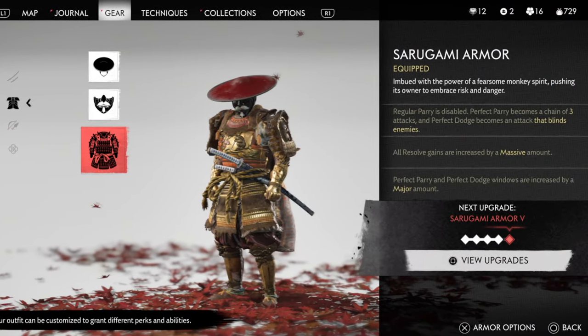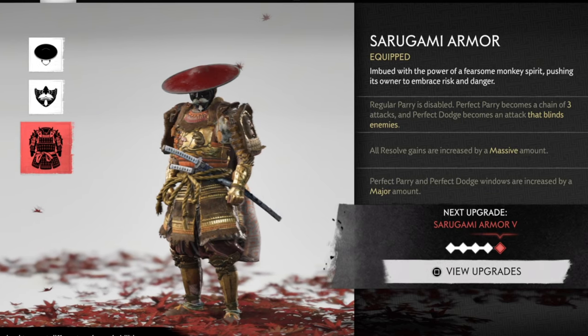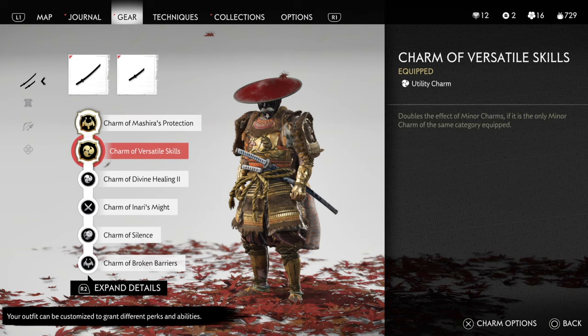Obviously it's the Saragami armor again, but this time instead of taking advantage of the massive amount of resolve, you're taking advantage of that perfect dodge special animation that this armor gets. We're going to add in the Charm of Mahiara's Protection to further buff that animation. Once this charm is added, your heals are now going to cost resolve, but not only are you going to get healed — you get put into this trance where time slows down and your perfect dodges are much easier to trigger, almost a 100% trigger rate if you can pull it off.